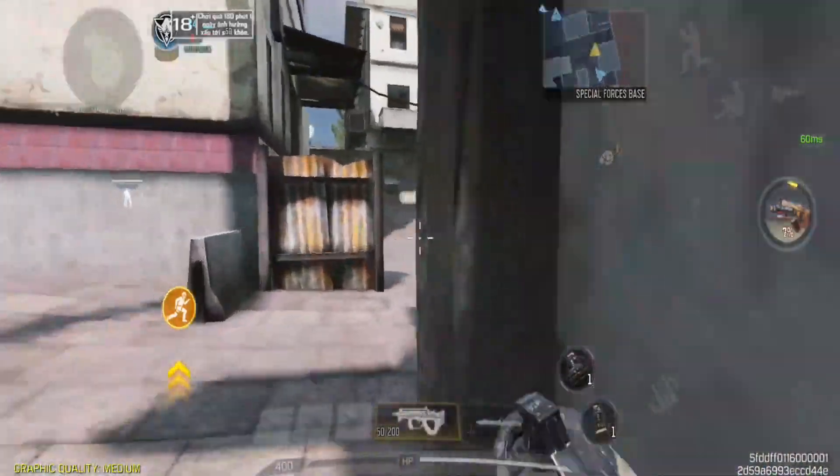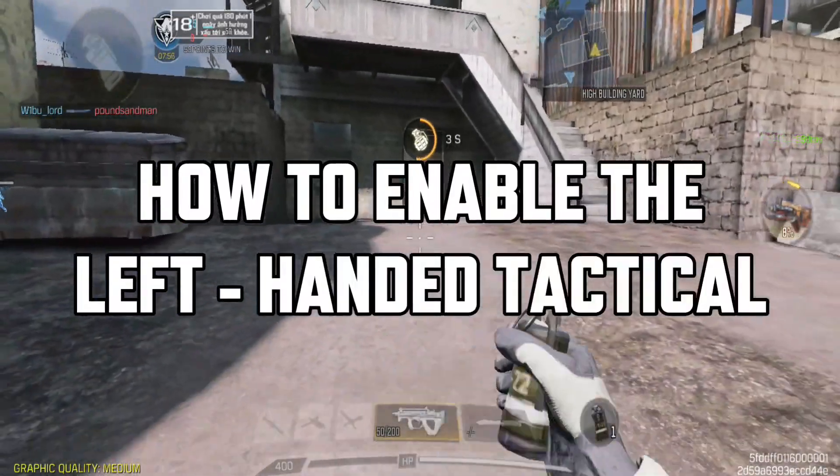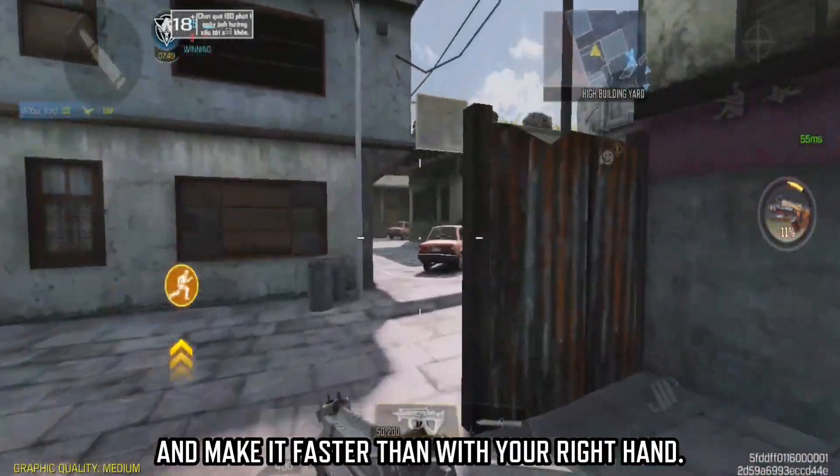Hi guys, it's me Ares. In today's video, I'm going to share with you how to enable the left-handed tactical. Left-handed tactical allows you to throw any tactical with your left hand and make it faster than with your right hand.